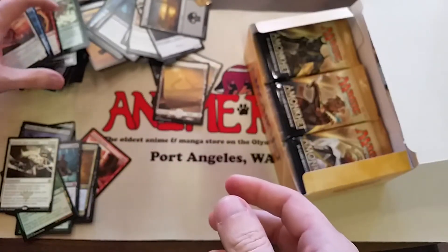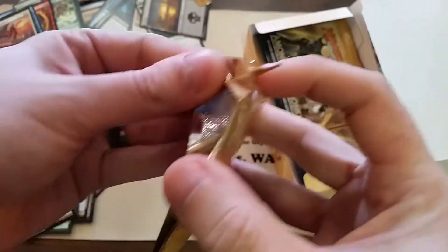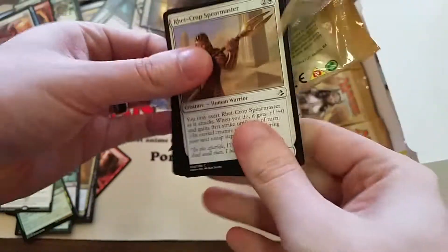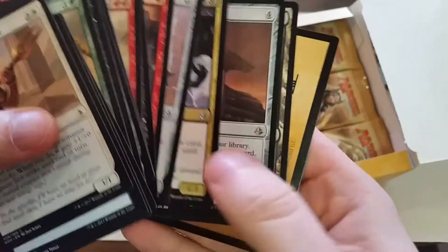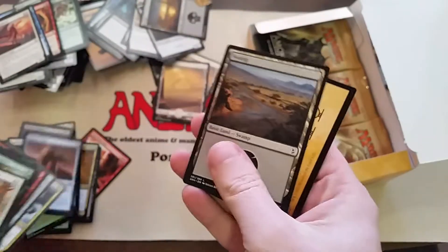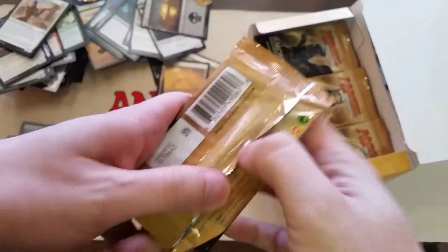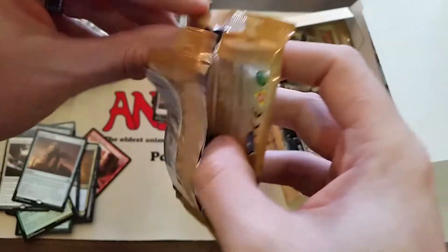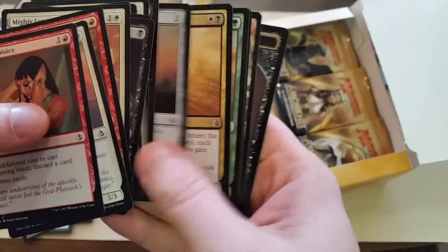If I was opening like Alpha, Beta, Revised, something like that, I would do the whole white cotton gloves and knives and all that sort of stuff. But I'm opening up a random box of Amonkhet where the most expensive card, potentially, is about $300 if you pull a Force of Will. Wizards won't talk about specific drop rates, but the best we've been able to figure out is that Masterworks themselves show up in approximately one out of every three booster boxes.